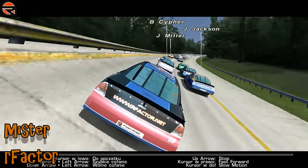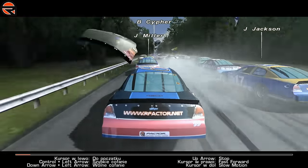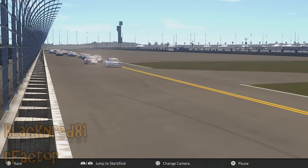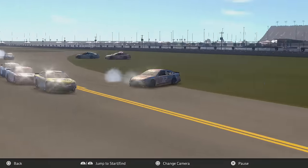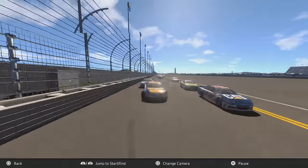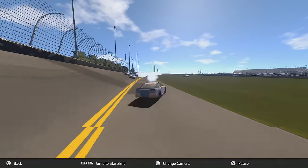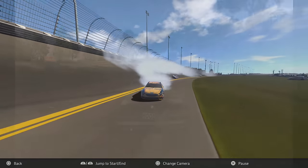Mister on rFactor is on board an AI car further back in the field. I don't know what caused the mayhem up ahead but the AI cars certainly aren't slowing down for it — the car we're following gets launched, rolls across the field, and is perfectly okay to carry on. Black and red 81 on NASCAR Heat Evolution: it's a big crash, somebody goes to space, then lands back down perfectly on his wheels. That is a big big flight, with most of the lower half of the field involved in the wreck.